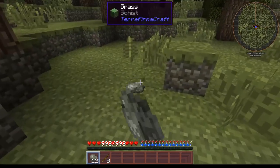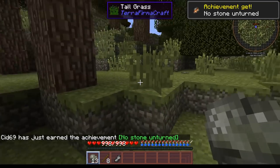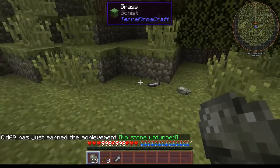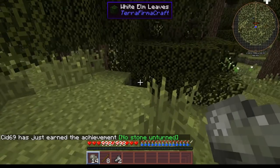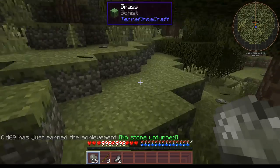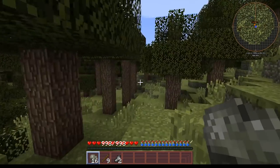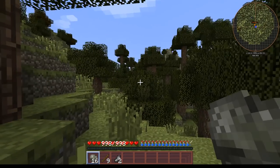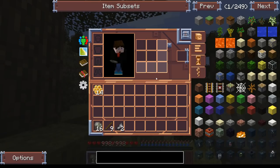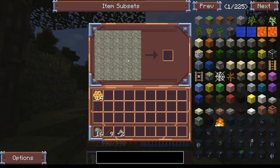There we go, a bit more, and settle down. What we are going to need to do before long is try and get ourselves a little bit of timber, because at some point we're going to need to protect ourselves. The best way of doing that is going to be with a little bit of napping - and if I remember my tool recipes correctly, there we go, there's our first one.